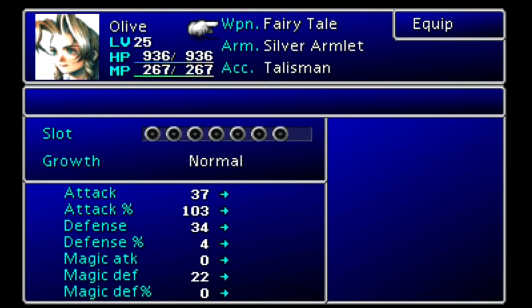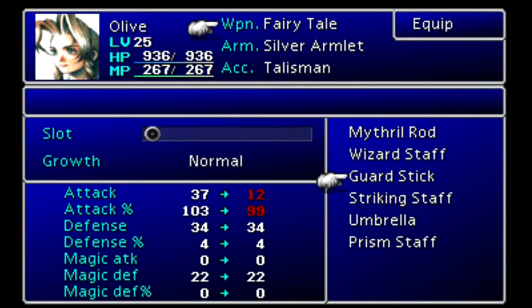Olive is new. I have her with the Fairy Tale Staff, which gives seven materia slots — that's ridiculous — and I enjoy that they're not linked. Silver Armlet and Talisman for her. I was on the Wizard Staff before because it's three slots doubled. The Striking Staff isn't as good but has two linked slots. The Umbrella has lots of attack. The Prism Staff is actually the best in terms of attack with two pairs of linked slots, but I'm going for those seven slots.